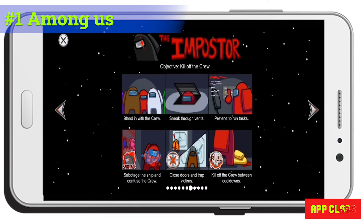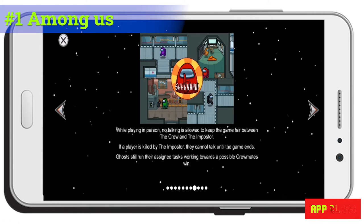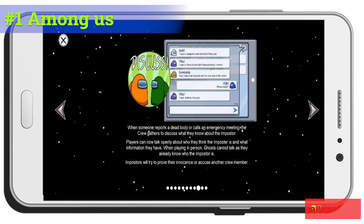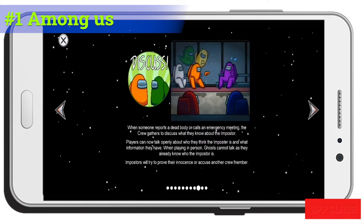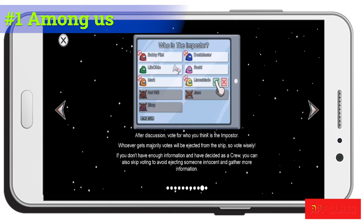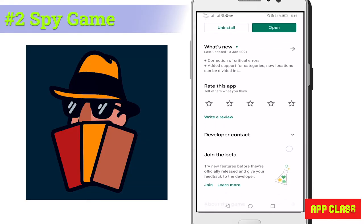Imposters try to kill everyone and sabotage the mission. When a member discovers a dead body or calls for an emergency meeting, all players gather to discuss what happened. Here the imposters try to deceive others with false information. At the end of each emergency meeting there will be a voting session to guess who the imposters are.